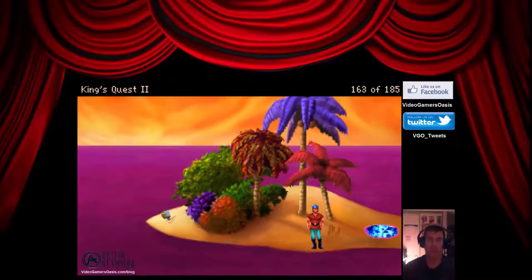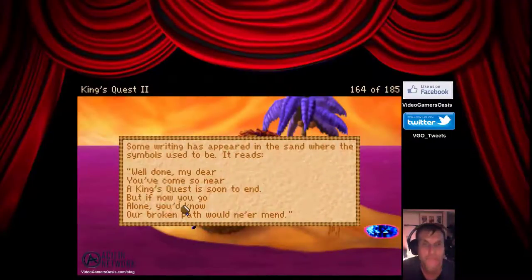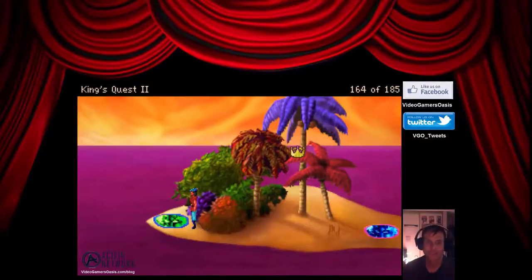Now let's pour some coconut water on the symbol. The portal — some writing has appeared in the sand where the symbols used to be. 'Well done, my dear. You've come so near. A king's quest is soon to end. But if now you go, alone you'd know, our broken path would ne'er mend.' Suddenly, the sand begins swirling again, and in place of the portal appears yet another portal — a green one this time.